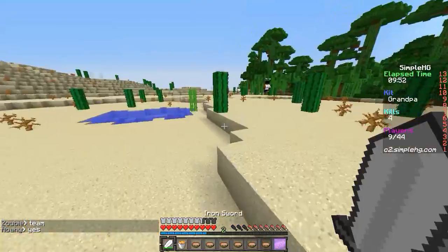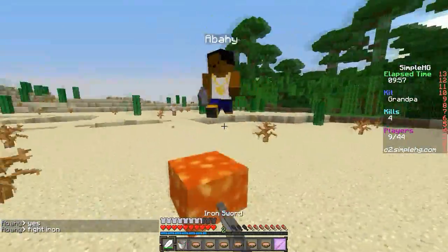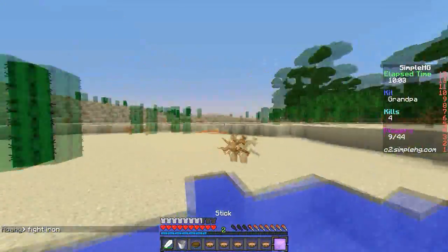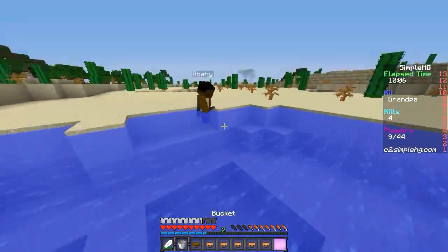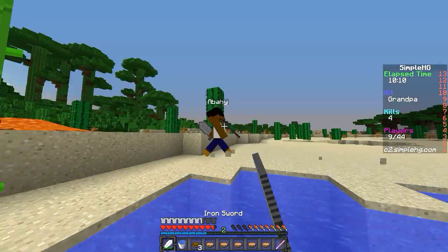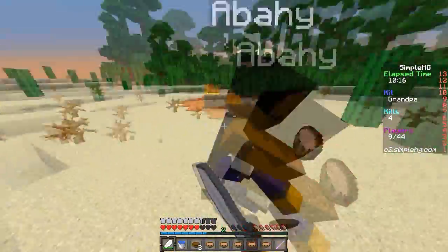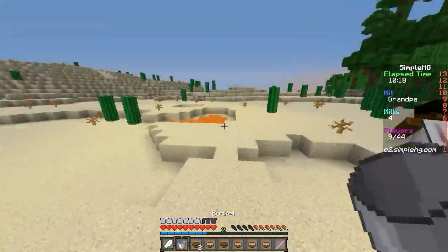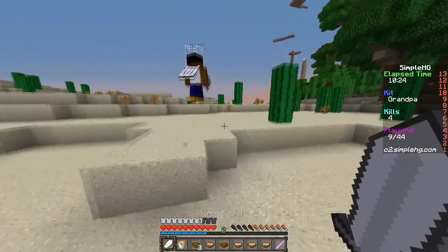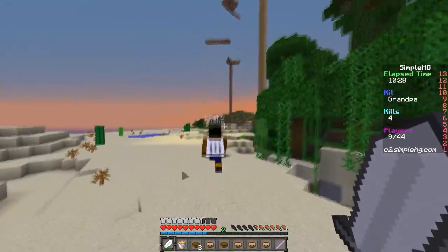We're gonna get this lava in case we need to — wait, they're teaming against me! It's a battle! Oh, you think you can take me on? Fool! You're a fool if you think this is gonna work! Run over my lava! Oh, you're a fool! I have more — plenty more where that came from! Oh, this guy's running away — he's a smart one. He knows he's in a pickle!